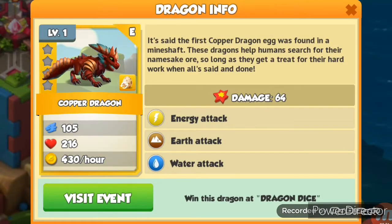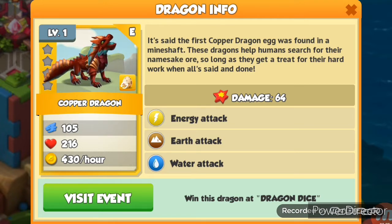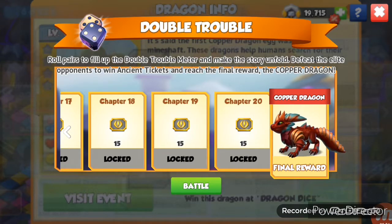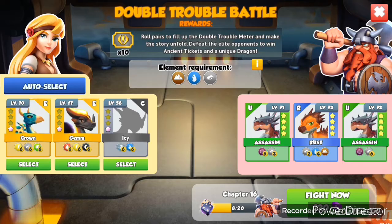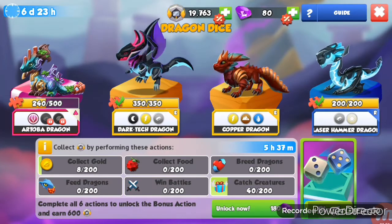You can see the description if you have not read about the nara dragon yet. We also need the copper dragon, which is an epic that can be obtained only on double trouble completion. These are the chapters in the dragon dice event, where you have to gain dice on the two dice save number according to the desired times.